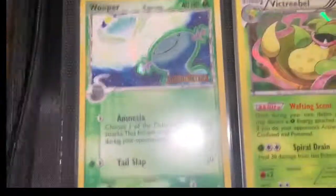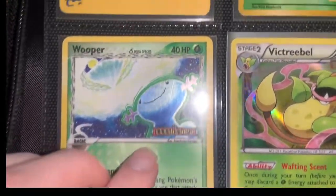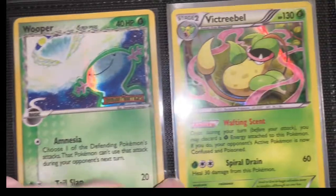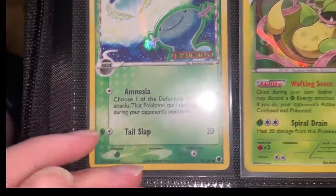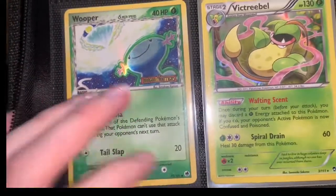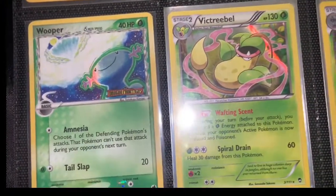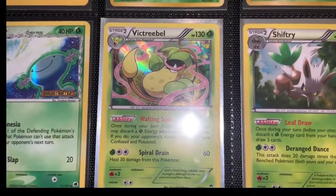Might have a holo or reverse holo — not sure. Dragon Frontiers, just a regular common card. It's about the species in 2006, so I was very, very young when this came out. These aren't packs that I've opened — these are cards that have been given to me from older family members.